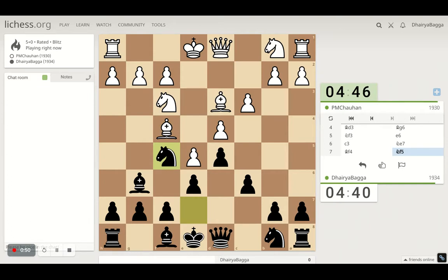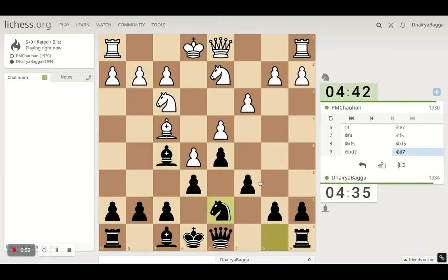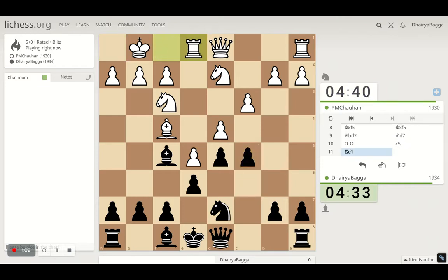Knight to f5 — he takes, and we take back with the bishop, maintaining the pawn structure. Knight to d7. Now let's try to break the center by moving c5.